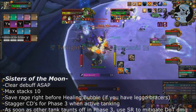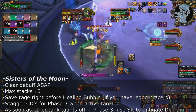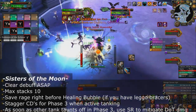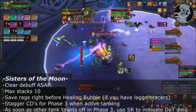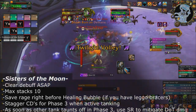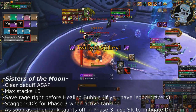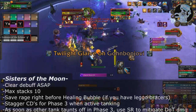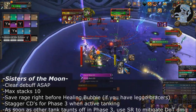Right before the bubble debuff goes off — in normal mode this is phase 2, in heroic mode it's phases 1 and 2 — I like to save up almost a full rage bar, because a full rage bar combined with the legendary bracers means you can practically heal the bubble debuff yourself by just spamming Ignore Pain on a full rage bar.